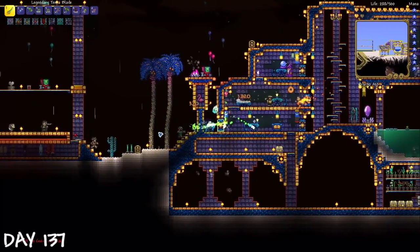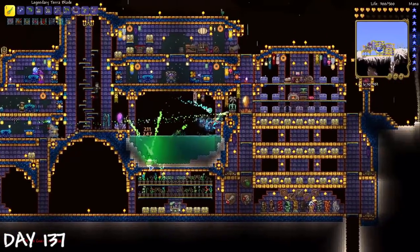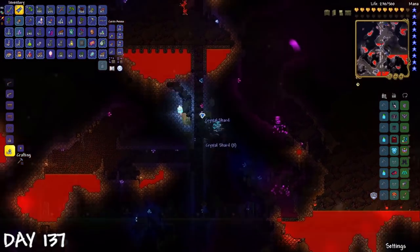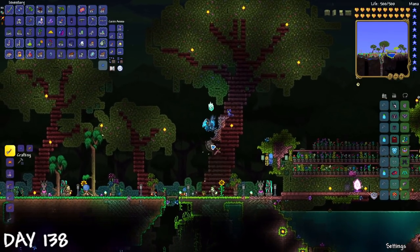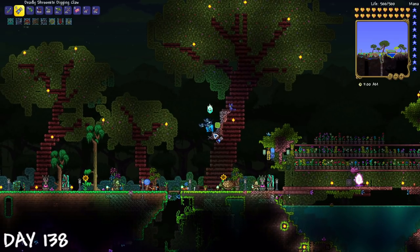On day 137, there was a solar eclipse, just to not let me build in peace. Since I didn't want to deal with it, I headed to the underground hollow to collect crystals. After that was over, I got back to building. On day 138, I got to placing pots and crystal shards to make that shiny effect. I continued building trees and spread a controlled hollow area, just to bring out the magical effect that biome has.